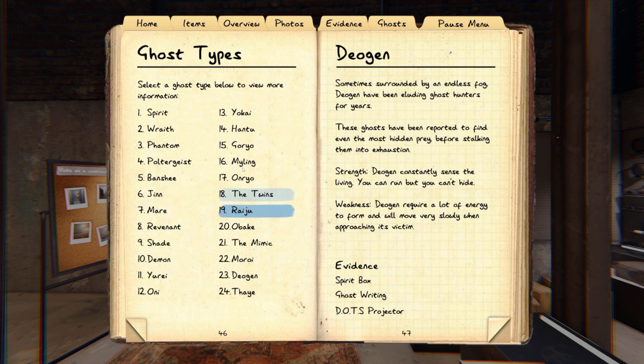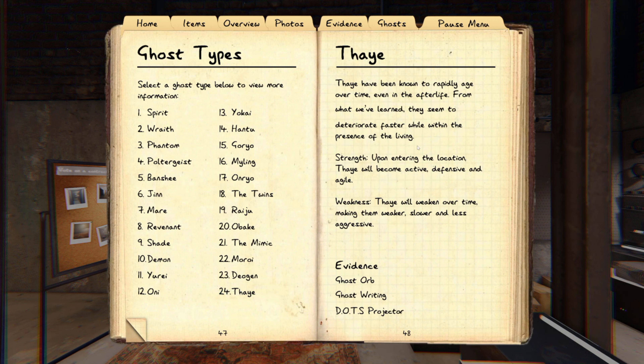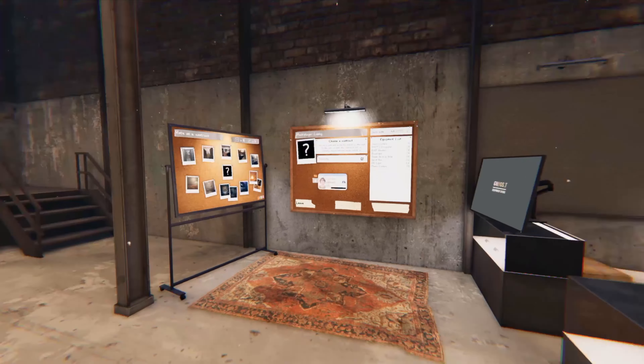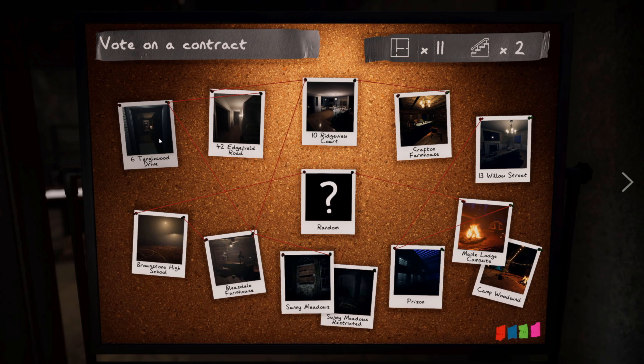Dagons are just like shades — you have to be careful because you can't automatically say shade just because it hasn't hunted yet. Dagons can hunt at the same threshold as shades and throw off your reckoning. Faes are the scariest when you first walk in — when you're at 50% sanity they are super fast and hunt repeatedly. After a while they slow down and that gives you a pretty good indication it's a Fae. That's how you do every single type of test — a lot of it is just having the ghost hunt you and noticing certain behaviors.